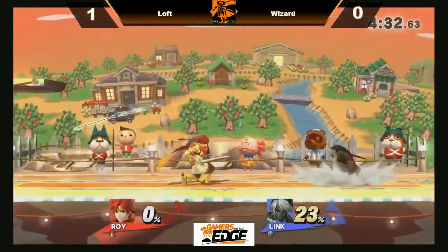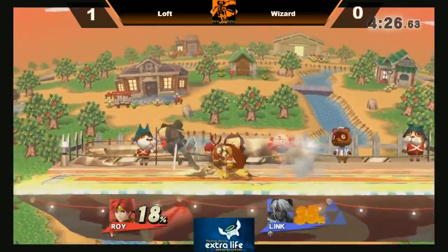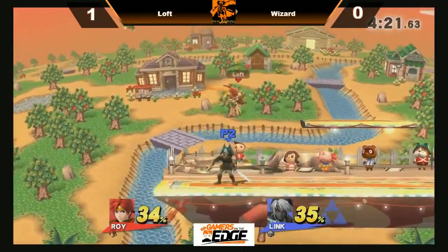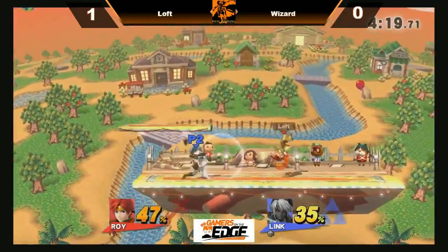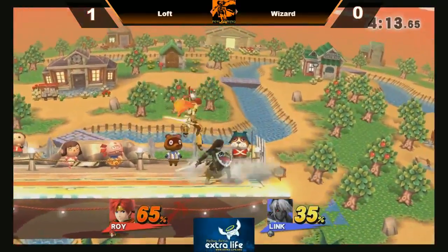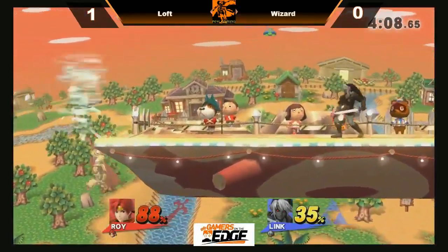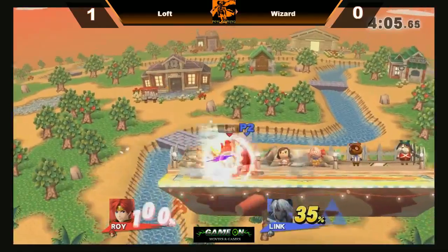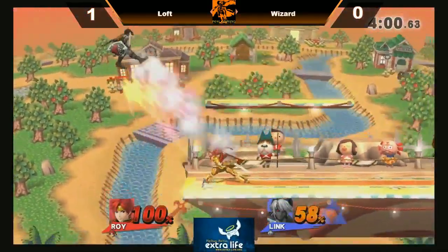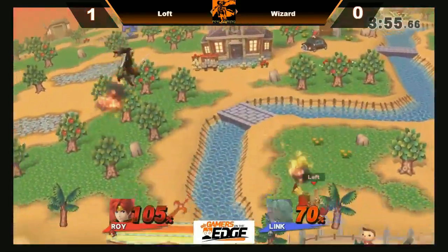Loft staying patient, except a few too many jabs and another up smash. Wizard even up on stocks now — let's see if Loft can apply some set play here. Spot dodge, not enough — the jab combination blows right through it. Another up smash preventing Loft from being in the air too long. Wizard a lot more offensive on the ground using that sword. Another bomb landing, goes for the up smash again but Loft this time shielding it.